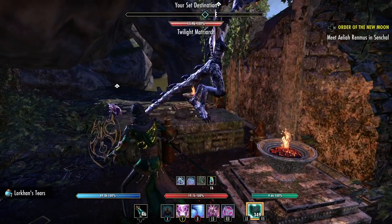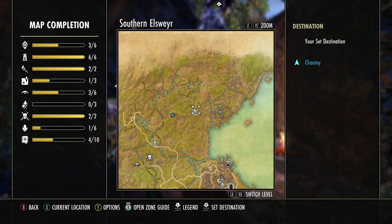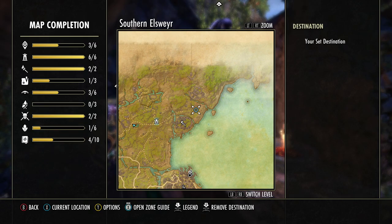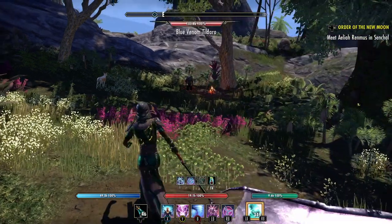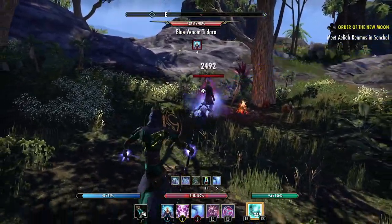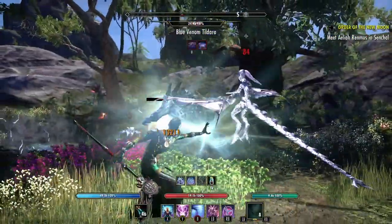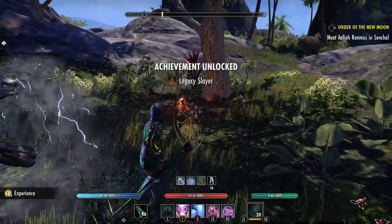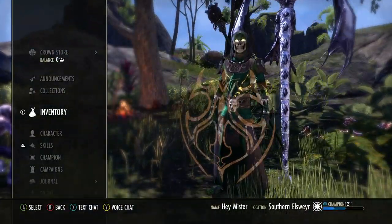We have one more. The next one has these kind of ley-line-looking things over here — there's one line that goes all the way and it's about in this area here. I'm going to ride there. Okay, I believe this is her camp — there she is, Blue Venom Tildaddle. Putting this on her — there we go.